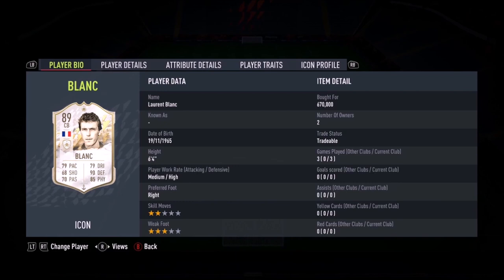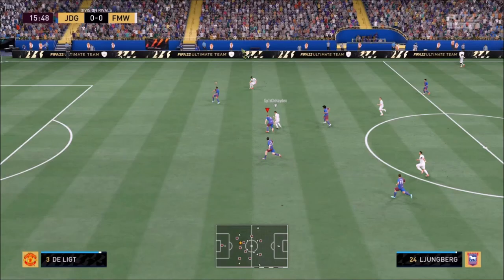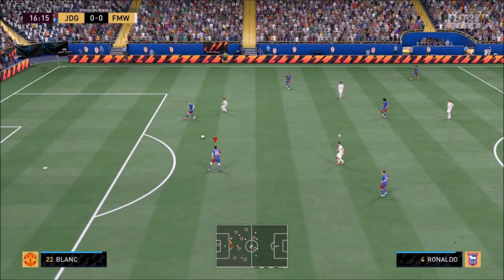Ladies and gentlemen, today we look at Laurent Blanc, meaning my work rates, which is perfect for a centre-back. This is one of the best centre-backs for value for coins. Laurent Blanc has been considered one of the best centre-backs for years in FIFA, alongside Rio, alongside Desailles. Honestly, he's just a bull at the back.